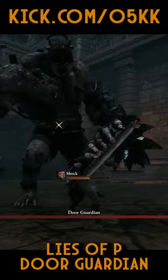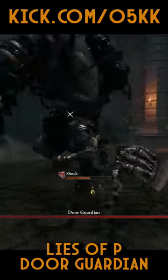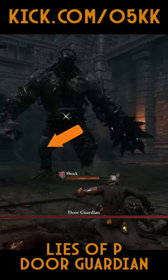First we need to know which leg to attack on the door guardian. It's his unarmed leg, which is on his right — your left — and this is where we'll focus our attacks.